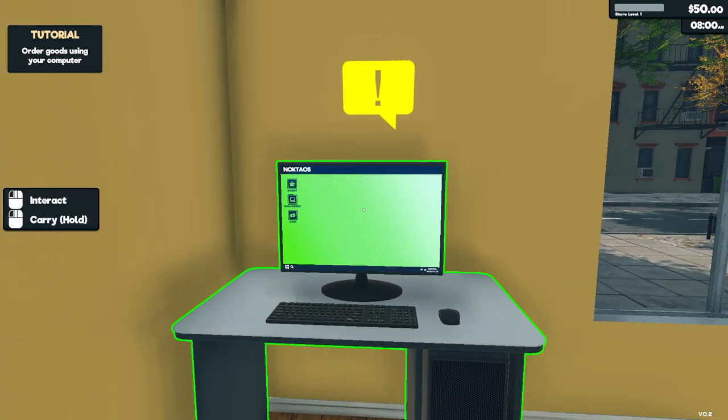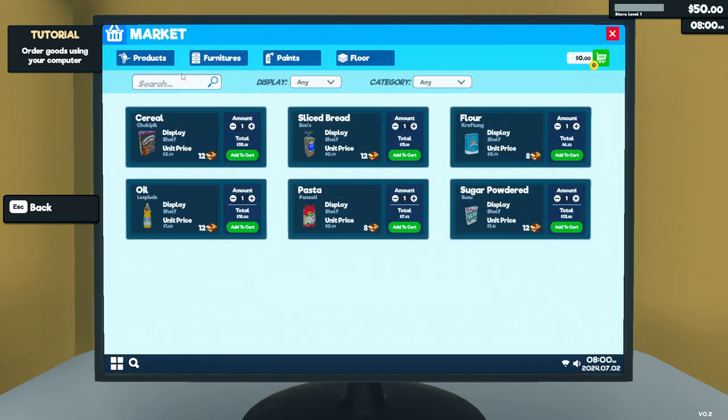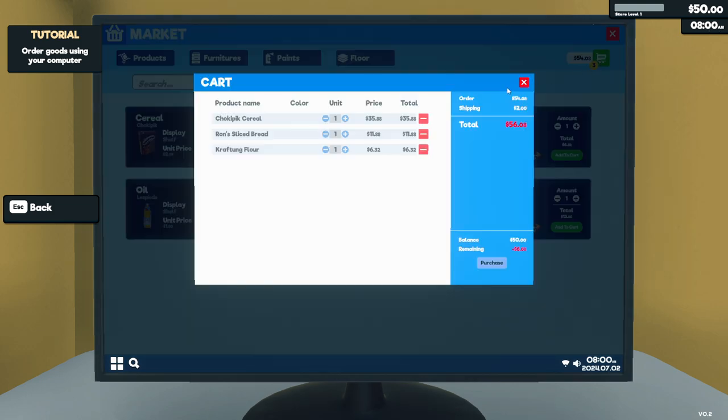Order goods using your computer — don't mind if I do. Go to the market. Now we can order some goods. I think we will start with one of each — if we can afford it. We cannot. We only have $50 to start with, so we have to get rid of something here.